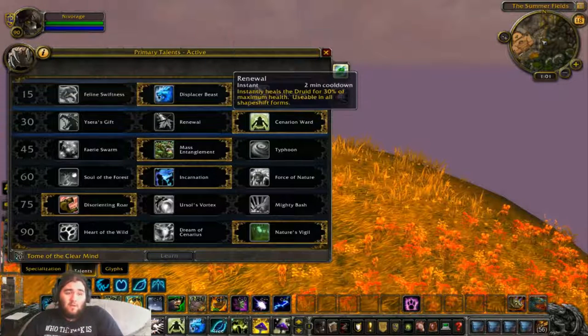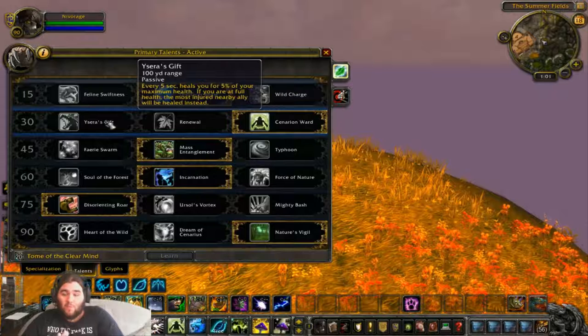I no longer need to select Nature's Swiftness here, so this has freed up a new line of talents to actually look at. Ysera's Gift is a new one, which every 5 seconds heals you for 5% of your maximum health.